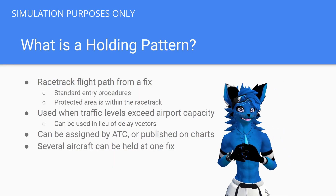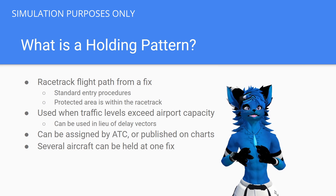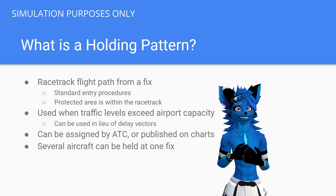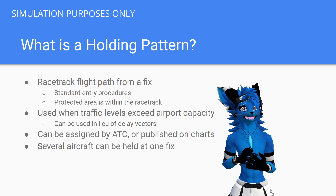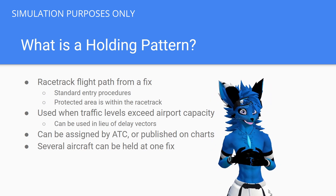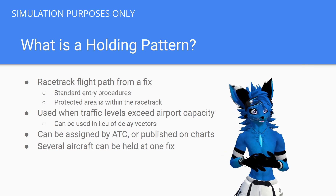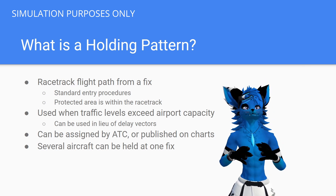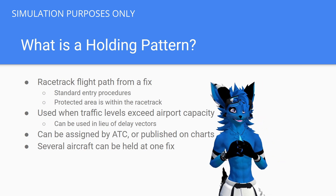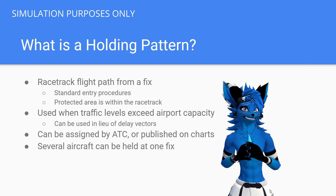Holding patterns very simply are racetrack flight paths that you are going to fly around a specific fix. You're going to be told what direction to hold from that fix, what direction to make your turns, and how long your inbound course is supposed to be. Every holding pattern has a standard entry procedure you'll be expected to follow, and you will need to stay within the protected area — the area inside that racetrack pattern.